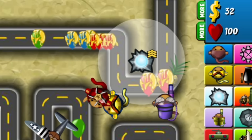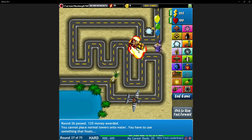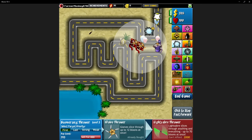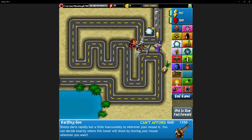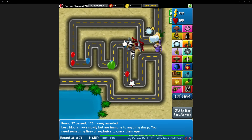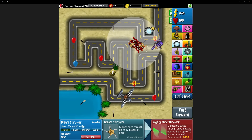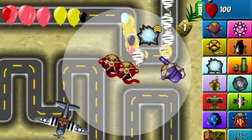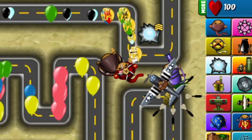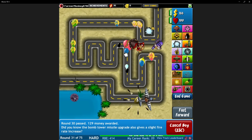We upgraded the ice monkey to a snap freeze, meaning it'll pop a layer of every bloon it freezes, making our lives much easier. We went back to popping rounds pretty easily and upgraded our other boomer to a glaive thrower as well. But this brings us to round 28, the first round full of leads. Unlike all our previous BTD runs, we don't have a map full of bomb shooters to take them out. Luckily, snap freeze can pop leads, so we were totally fine. This started our big save up for our first tier 4 upgrade: the lightsaber thrower — an absolutely goated upgrade and the reason we all loved the boomer in this game. $2,000 was a bit tricky to save up to, but we got there in the middle of round 31.